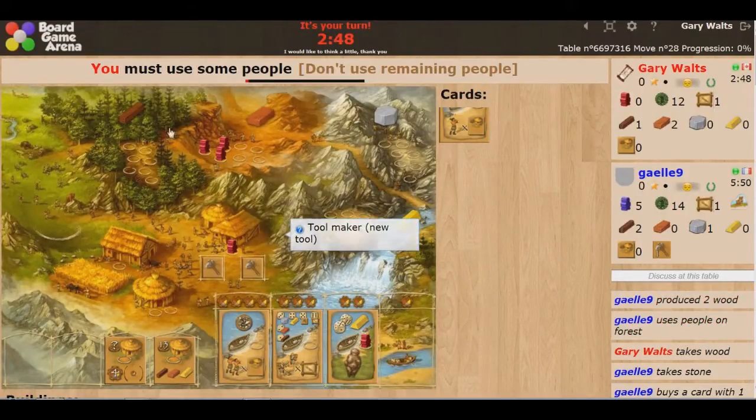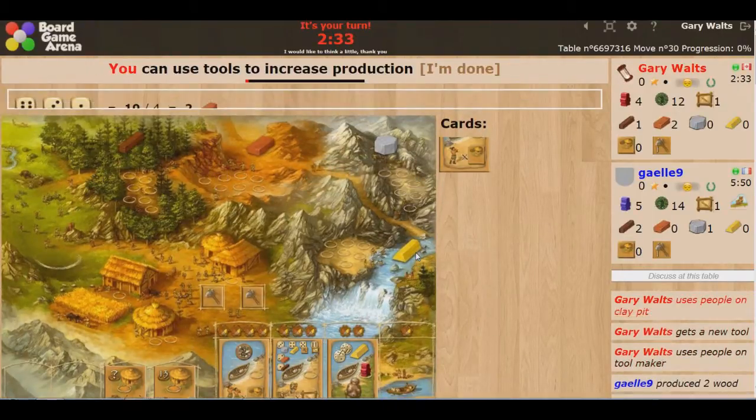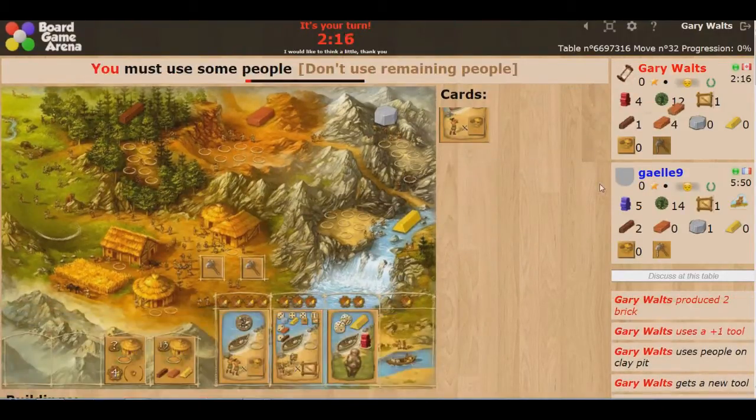I'm going to grab my tool first — you can do this in any order you want. It's always good to do this first because you can use your tools right away. Unfortunately I rolled 10 and need to get to 12, so I don't have enough. I can only get one more, which leaves me a little short, but that's okay — I have more than enough resources.